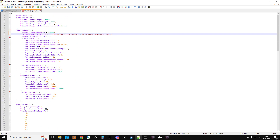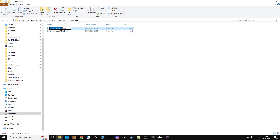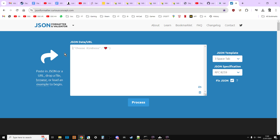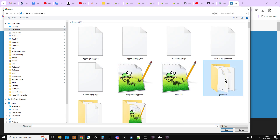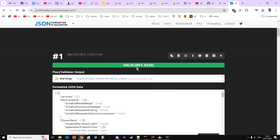That's all the changes needed, so save the file. Rename it to cfggameplay. Before uploading any files we should always validate it, so go to a JSON validator, browse for the cfggameplay file, and click Process.